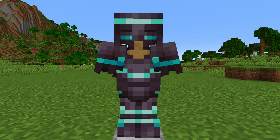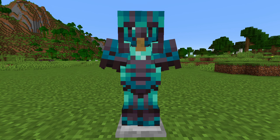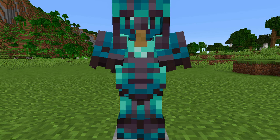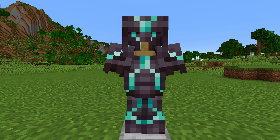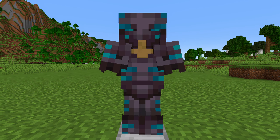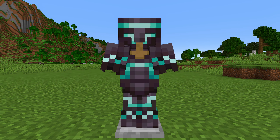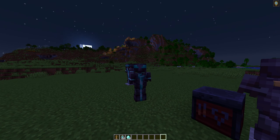The shaper armor trim also gives you saturation, apparently. The host armor trim gives you the glowing effect. The ward armor trim gives you absorption. The silence armor trim gives you night vision. The tide armor trim gives you luck. The snout armor trim gives you fire resistance, the rib armor trim gives you haste, the eye armor trim gives you regeneration, and lastly the spire armor trim gives you strength.